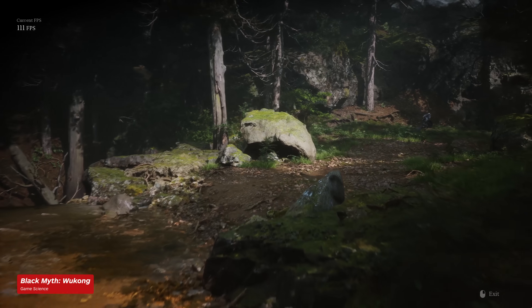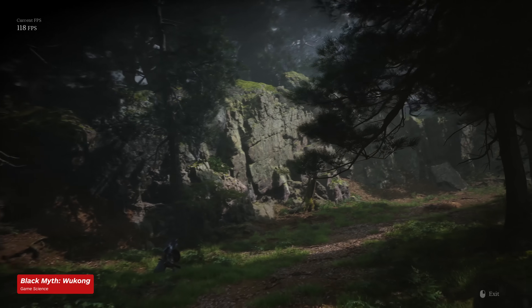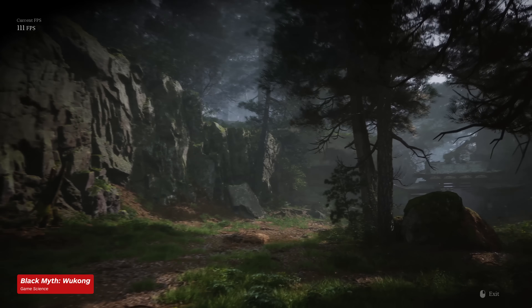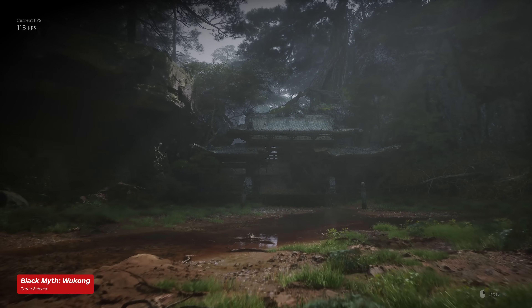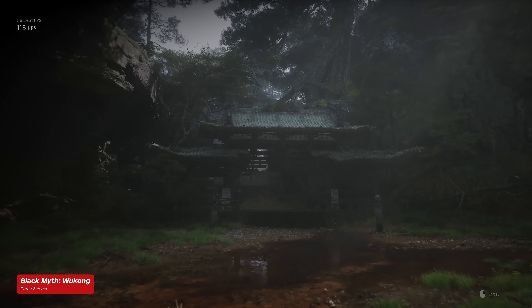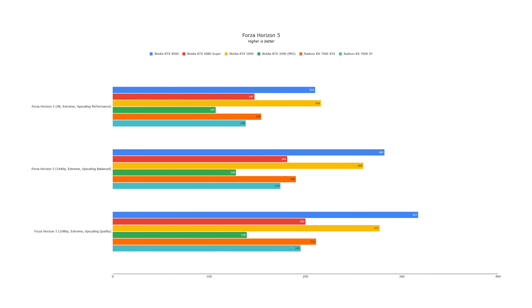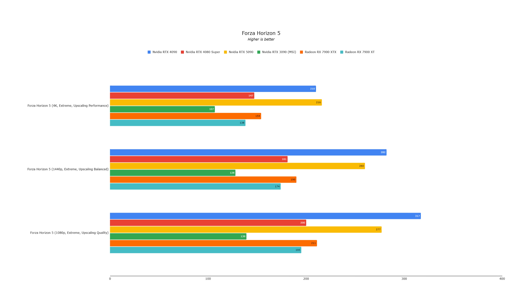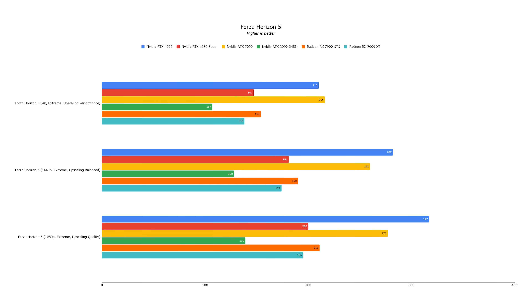Black Myth: Wukong, like Cyberpunk 2077, is an extremely demanding game that will push any GPU to its limits. The RTX 5090 averaged 104 fps at 4K with the cinematic preset and DLSS set to 40%, while the RTX 4090 with identical settings got 84 fps — a 20% uplift in favor of the RTX 5090. In Forza Horizon 5, the RTX 5090 averaged 260 fps compared to 210 fps from the RTX 4090, which is essentially within the margin of error. This is an aging game to be sure, but the CPU bottleneck means there's essentially no difference between these two cards at this resolution.